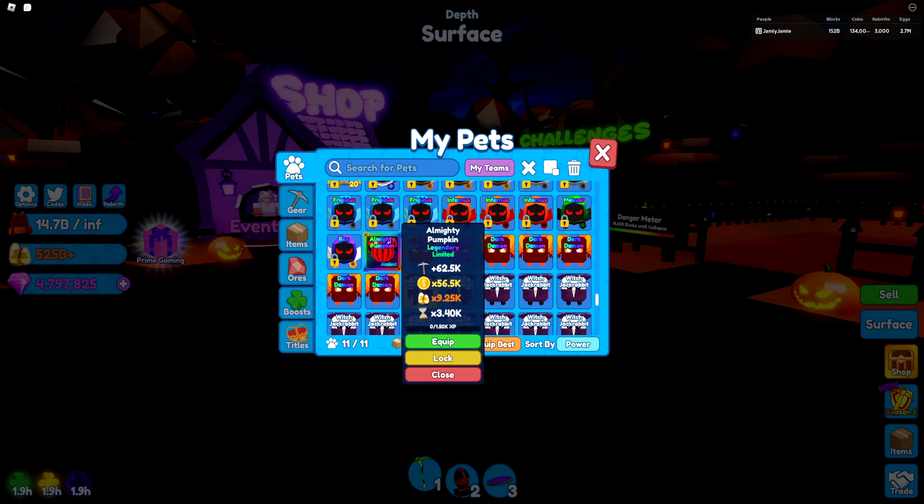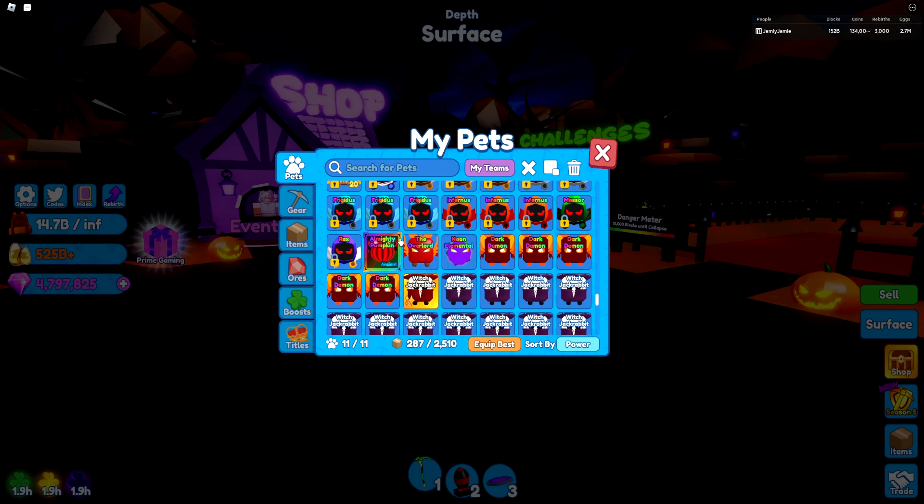I was curious about how rare this is, so I went to the wiki. It turns out the most common secret pet, the Soul Heart, is 1 in 2000. The Fallen Angel, the second secret, is 1 in 10,000. And the Almighty Pumpkin, the ancient we just got, is 1 in 13,300. I'm not really sure why the Fallen Angel is practically the same rarity as the ancient pet even though it's only a secret pet.